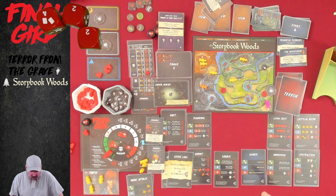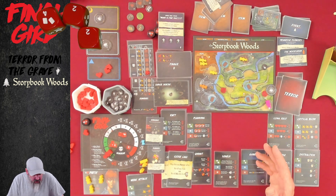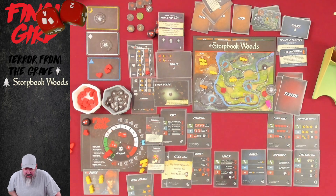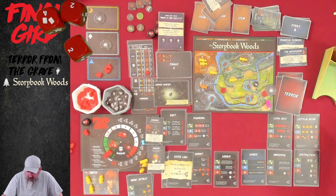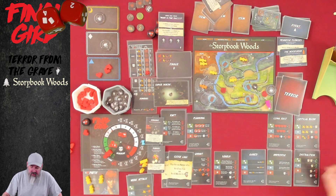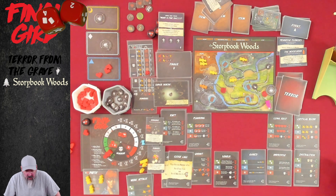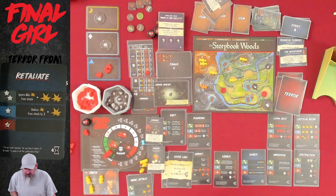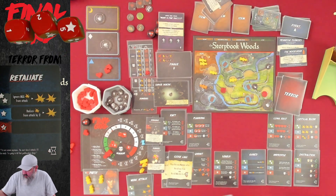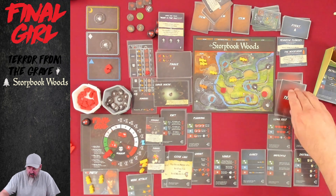Back to zombies — this guy walks over to me. We spawn another zombie up here again. Then the killer phase: the horde moves one space down towards me and attacks nothing. Terror card — Minor Dark Power! If a victim would panic, instead move it towards the closest enemy. When three zombies or one horde have been killed and placed on this card, remove it from the game. At least it doesn't give them any hit points. They're all up here and all down here — not so bad.